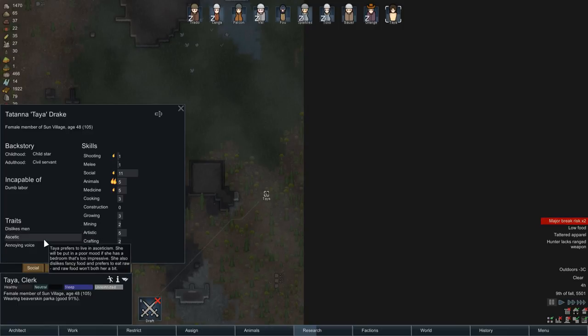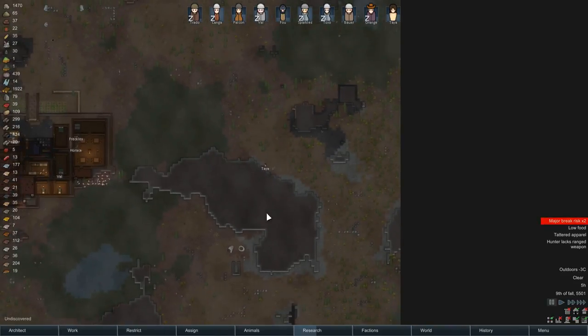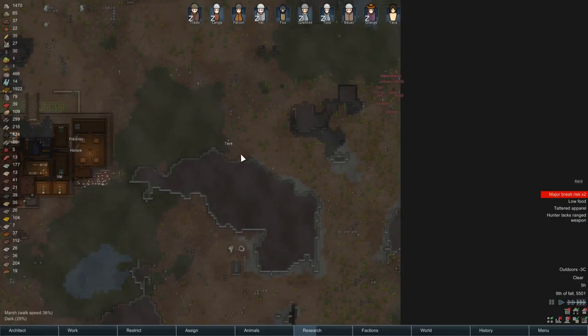Tanya's traits: she really hates men, she's aesthetic — she dislikes fancy food and prefers to eat raw food — and she has an annoying voice, so people tend to dislike her. Not the best, but that doesn't leave us too much to worry about.